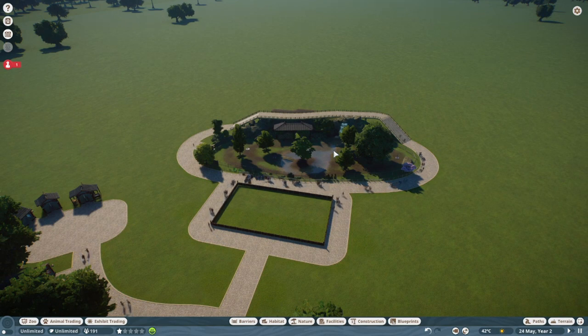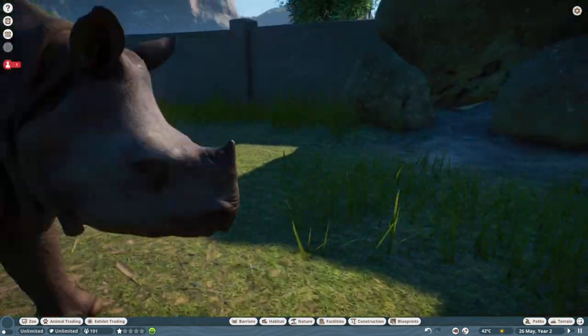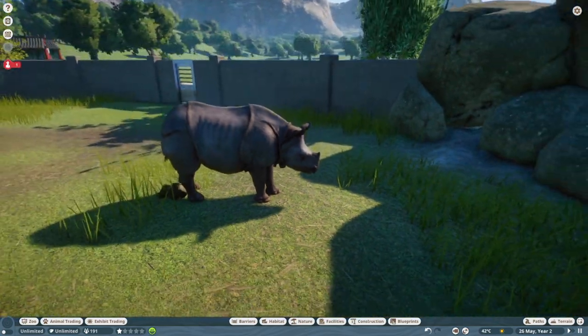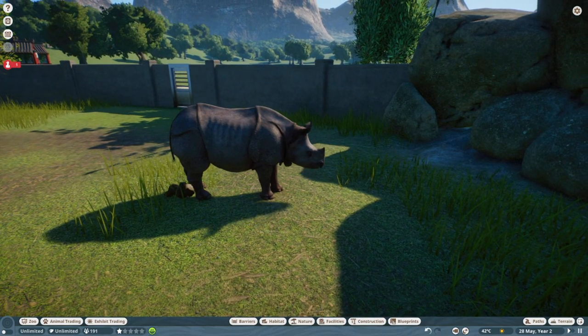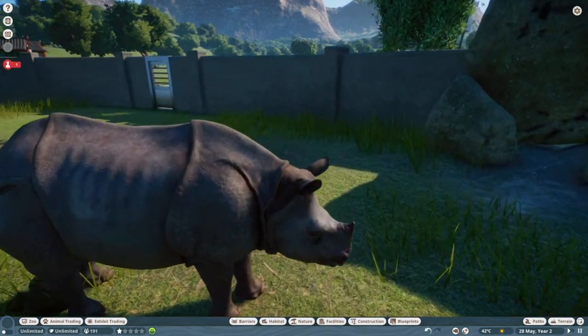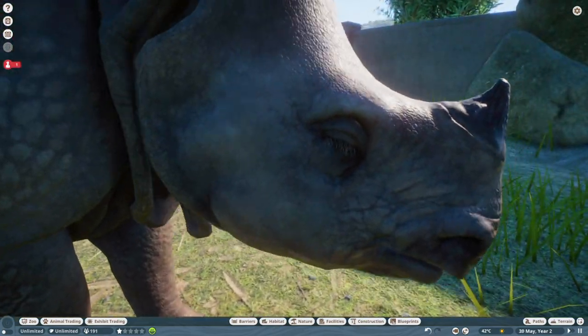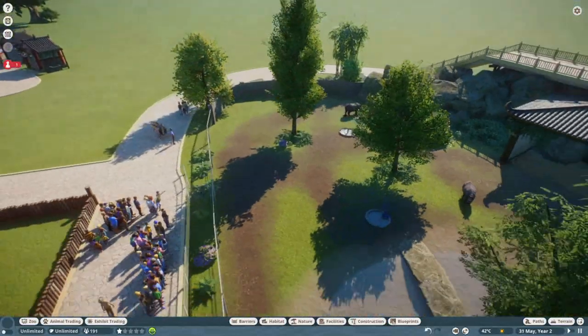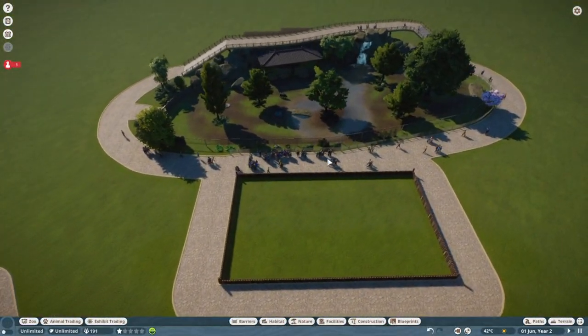As you can see, I've kind of got an Asian theme going on. That doesn't mean all the animals have to be from Asia — I just figured I'd start with the Indian rhinoceros. I like them a lot. Indian rhinos, Javan rhinos — I like a lot of East Asian rhinos, I think they're very cool. The Sumatran rhino is one of my favorites. It'd be really cool if that was in this game.